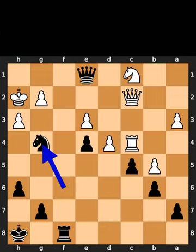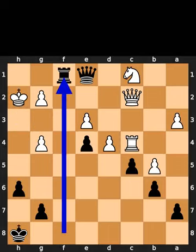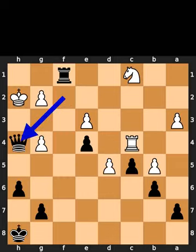Black plays knight to g4, check. White takes the knight on g4 using the pawn. Black plays rook to f1. White plays queen to f2. Black takes the queen on f2 using the queen. White plays pawn to d5. Black plays queen to h4, checkmate.